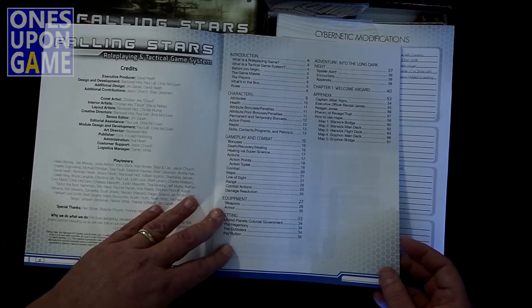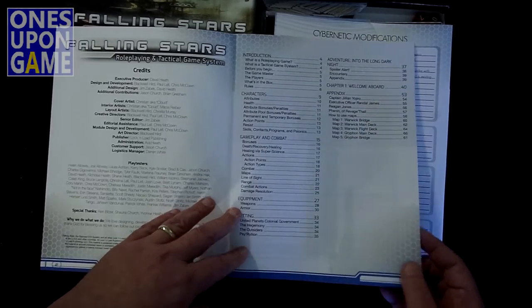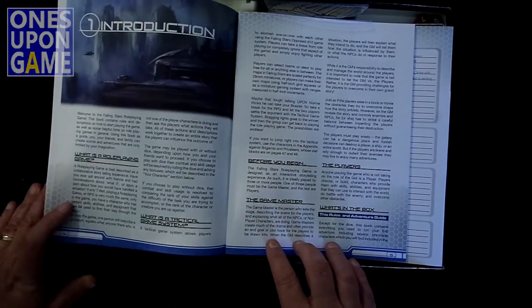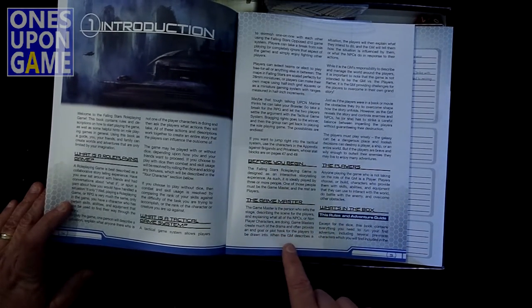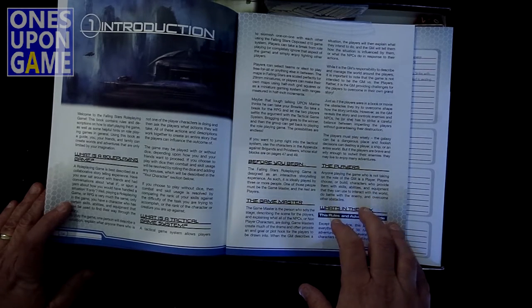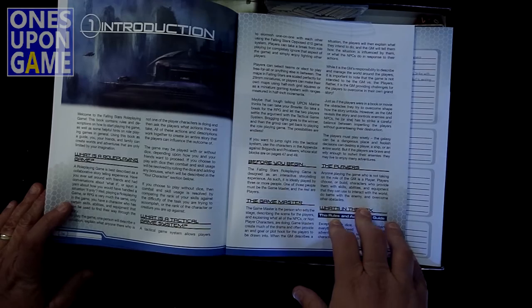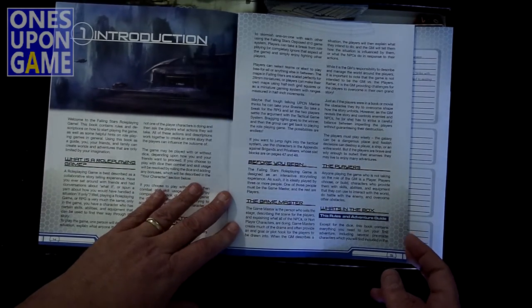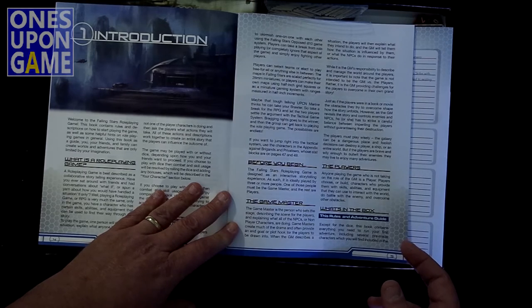So what is a role-playing game before we begin? The Game Master and the players — obviously there is a Game Master. The Game Master is a person who sets the stage, describing the scene, creates drama. Players explain what they intend to do. So it looks like it does require a GM of some sort, either some sort of AI that you bring to the game or whatever.